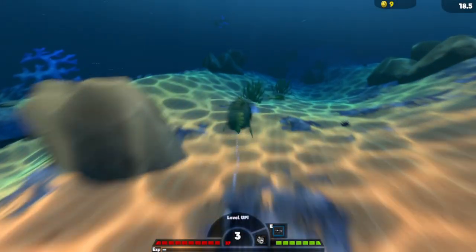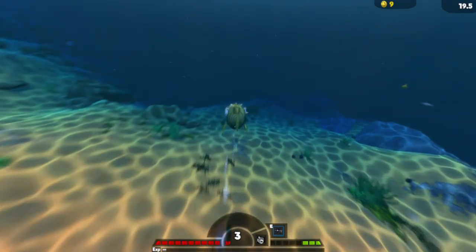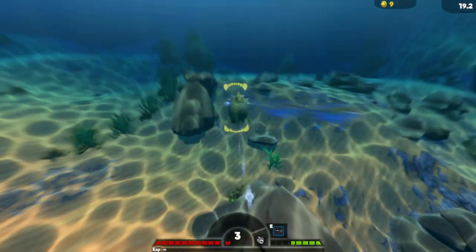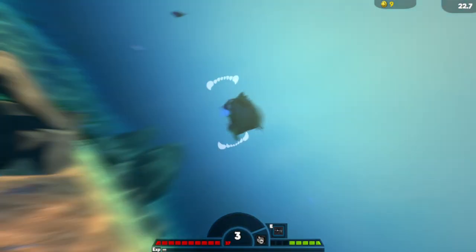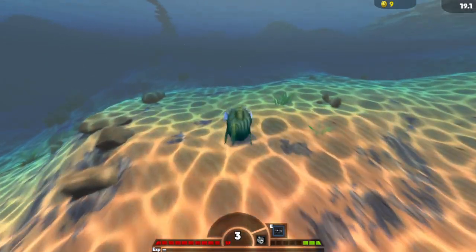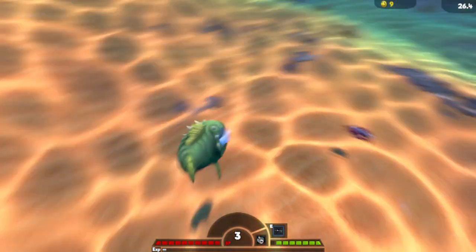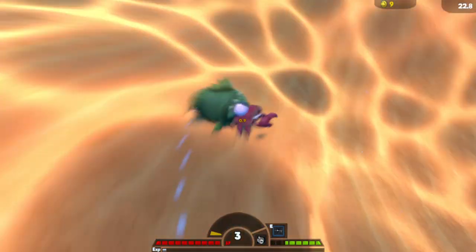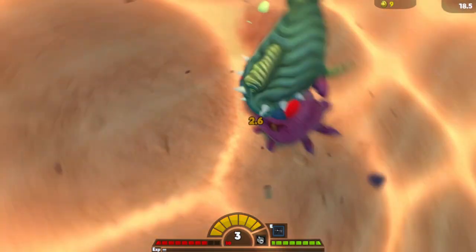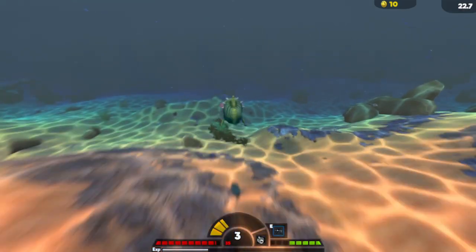You should already have around 10 coins by now. Don't go near dolphins because they travel in packs. Stay with stingrays for a while - whenever you can find them, try and fight them. They don't ever put up a fight. I turned off my unlimited sprint for this video to make it more realistic so you can have the real experience.